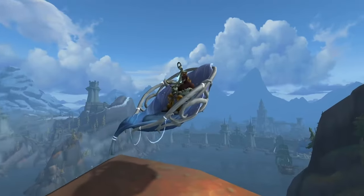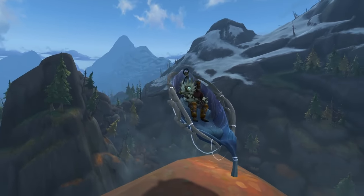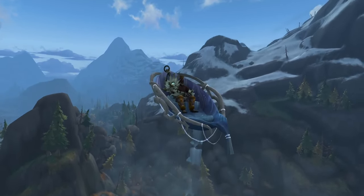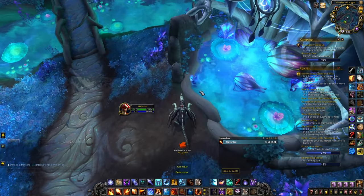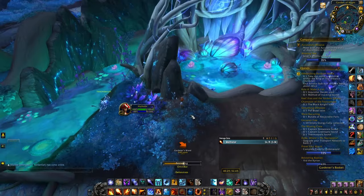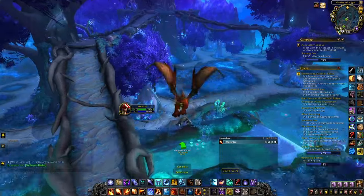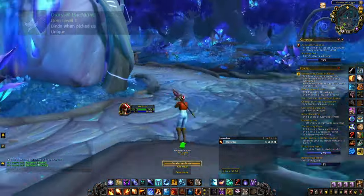Now we're heading to Shadowlands for the Wild Seed Cradle — it's a pretty unique mount that takes about five minutes to obtain and is guaranteed. All you have to do is a small puzzle in Ardenweald: help a NPC called Twinkle Star by finding her gardening tools, which she somehow misplaced. All the tools are located around the Garden of Night.